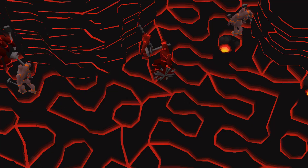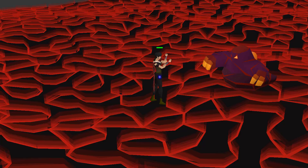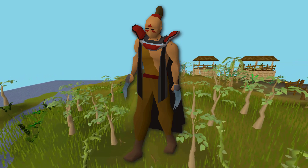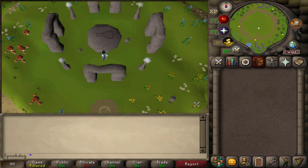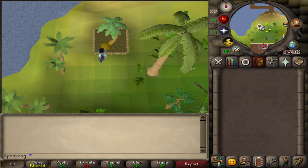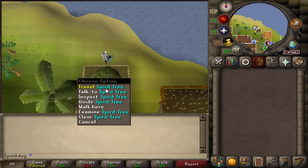Karamja is also a free area you'll have from the start. For PVM, there are the Tazar, which have some nice gear drops, metal dragons, fight caves, and the Inferno. For skilling, there is the Slayer Master Duradel, Brimhaven Agility Arena, teaks and mahogany's, and the Nature Altar. There are three farming spots in total here: a fruit tree, Kalkwat, and spirit tree, although you need Kandran to access spirit trees.